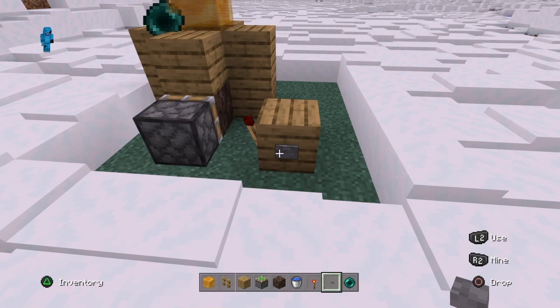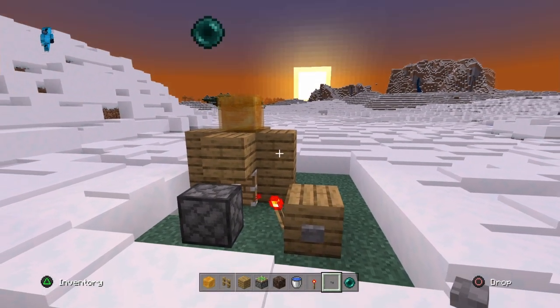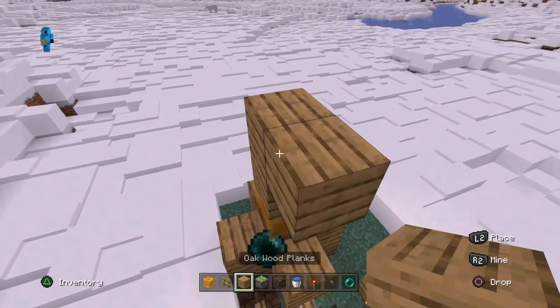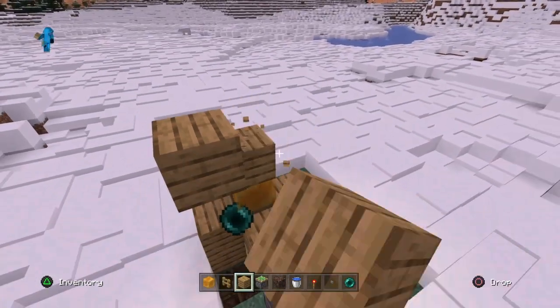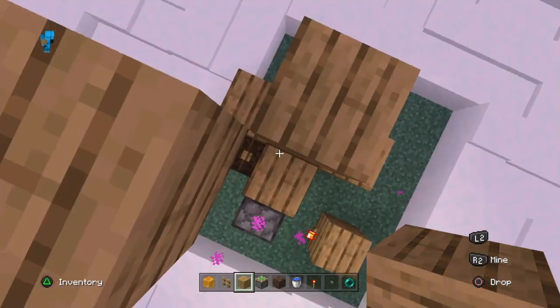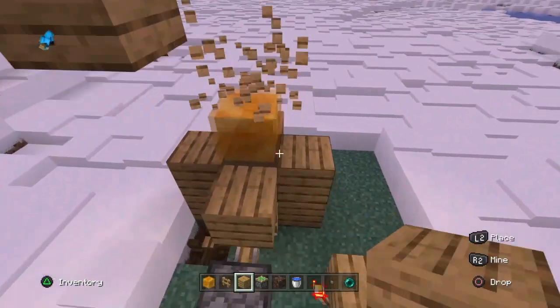When you click the button, you'll teleport. You might also want to add a roof here because sometimes it can go wrong — but watch, then you'll just teleport like that.